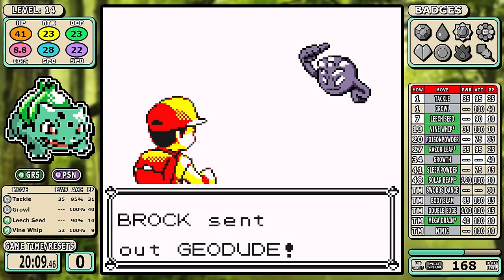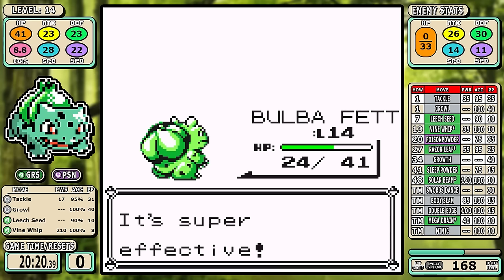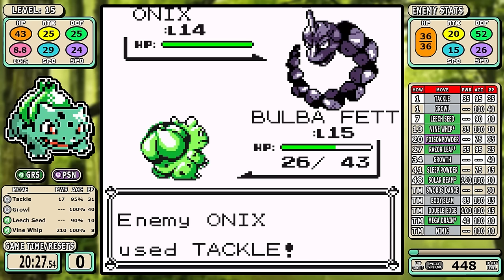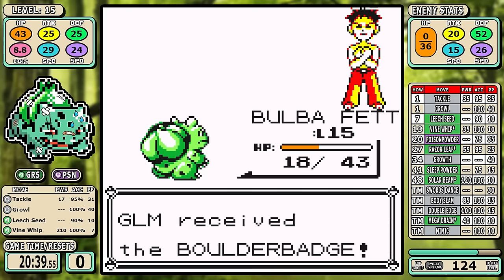It's tradition to show the first gym leader's card, but we all know it's kind of a farce — it's really not needed with Vine Whip. This is just a matter of two easy one-shots. I didn't have to heal, and even if the Onix does its absolute worst with a crit Tackle, this one's just over quick. Bulbasaur is already on its way.